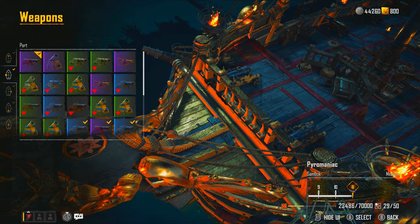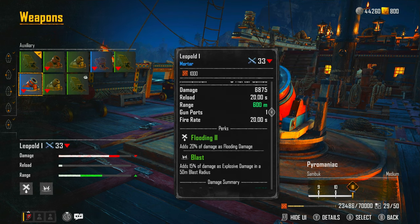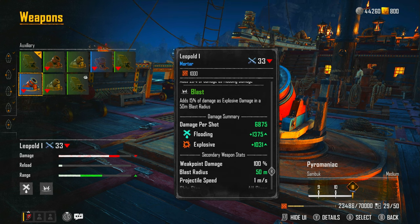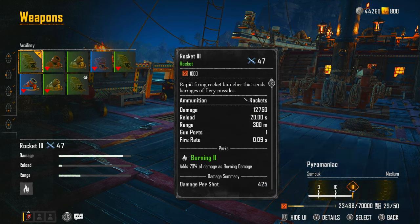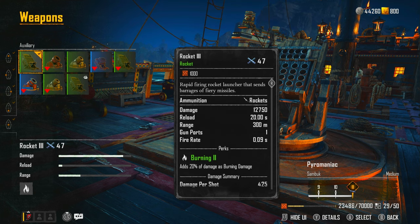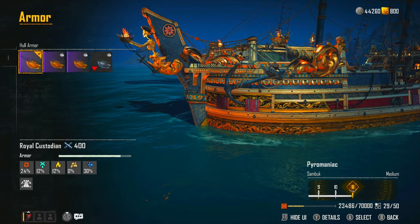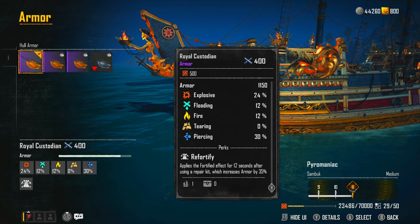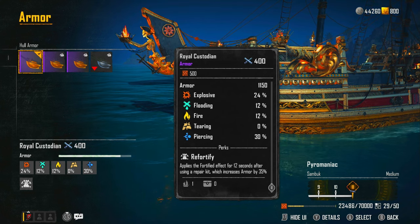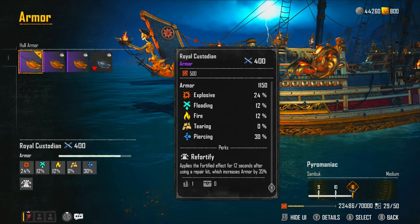So that's my theory: Skurlock Long Nines on the side and fire on the front and back. My auxiliary is a hard choice. I prefer the Leopold because the rockets are hard to use — it does flooding and explosive damage, a lot of damage generally. But I wanted to go down the ablaze route so I'm using the rockets, which do even more damage, just very hard to aim. For armor, I've got the Royal Custodian at the moment — it applies the fortified effect for 12 seconds after using a repair kit, increasing armor by 35%.